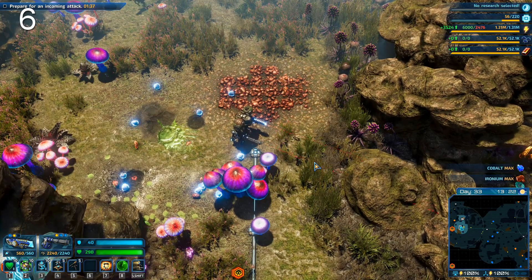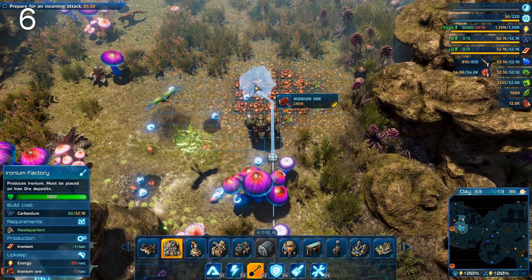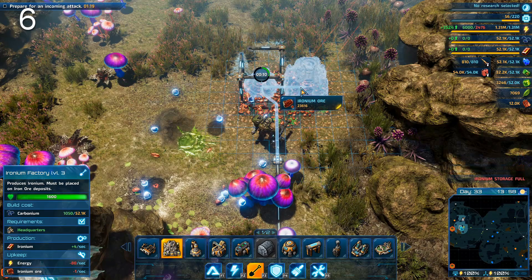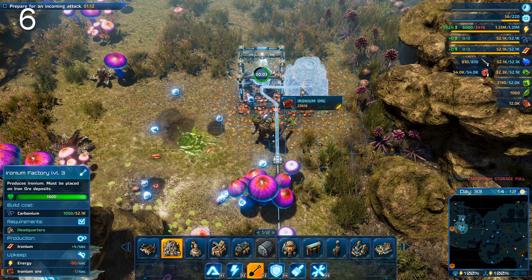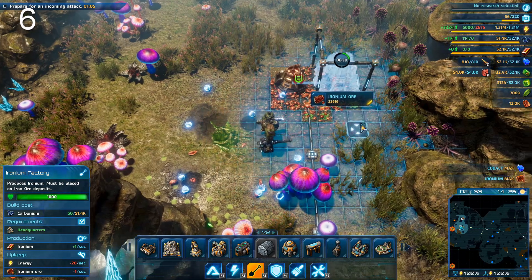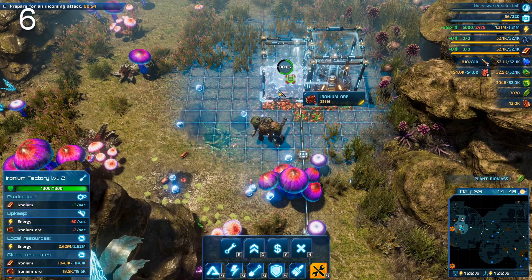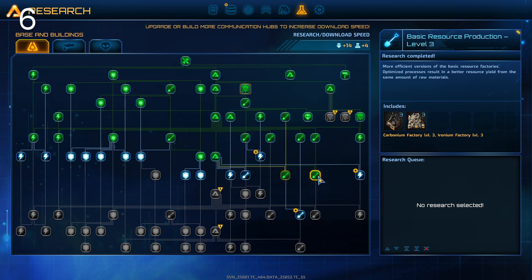The next hint is about mining. You build an ironium factory on an ore node — at level one it uses 1 ironium ore and 20 energy and outputs 1 ironium. But if you press Alt to place the highest researched level, a level three uses 1 ironium ore and 80 energy and outputs 4 ironium. That's a 4x bonus, not 10% or 20% — times four. Upgrade all your ironium, carbonium, and rare resource factories as fast as possible.